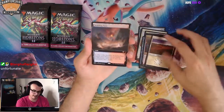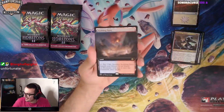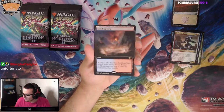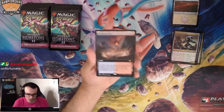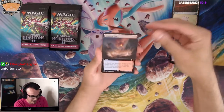Our first rare is going to be — oh my God — an Extended Art Scalding Tarn! That's pretty sweet. Look at that. From this set I just love fetches. Seeing a fetch in the first pack is definitely a good thing. Extended Art Scalding Tarn.